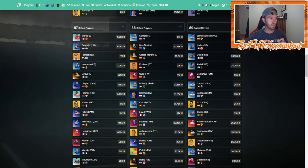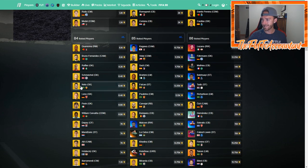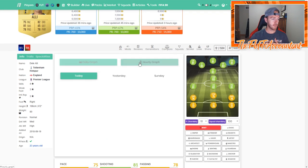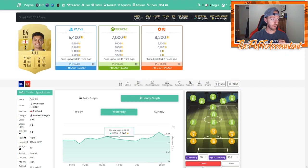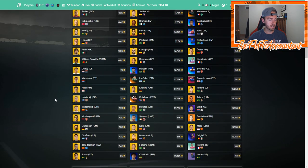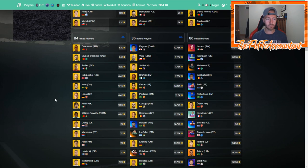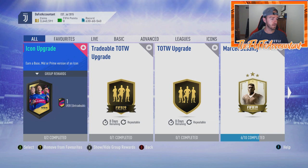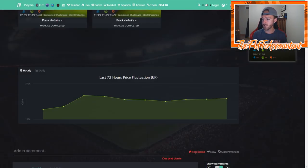A lot of stuff did go up today. What went up the most was the 84s — last night they were around 4,500 coins and they shot up to 6,000 today, with some going extinct. Deli Ali's hourly graph showed around 5,000–5,800 coins, jumping up to 8,000 coins. Javi Martinez was actually extinct on the market, partially due to the Geretskra SBC being re-released. A lot of people are still investing for these SBCs, which is why you see the price rise to its highest point about two hours after release.